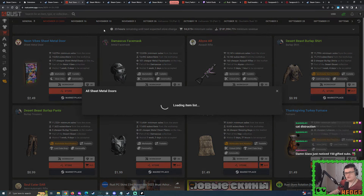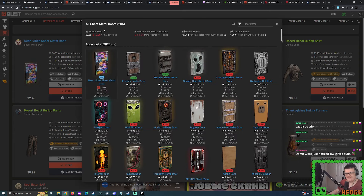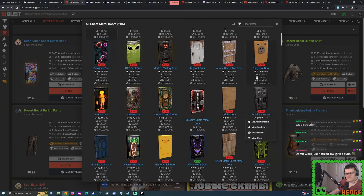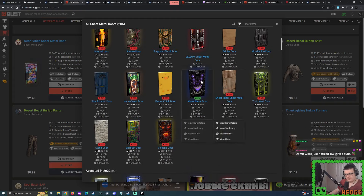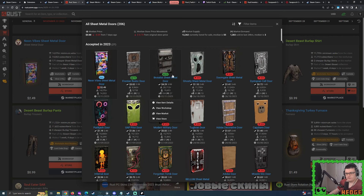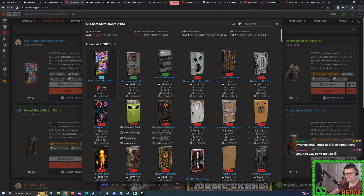But when you take a look at all the sheet metal doors that came out this year, you might notice a bit of a problem. The vast majority of sheet metal doors aren't exactly doing super great. Abyss is doing all right, and the recent Bruceless sheet metal door and Rustic Frontier rustic doors are doing all right. Abyss is part of a well-established collection. These two skins have transparency.